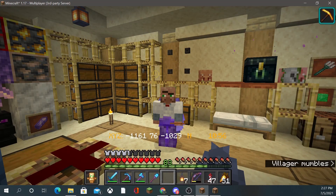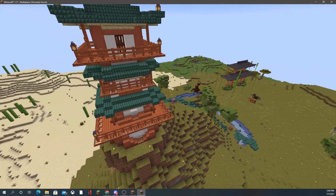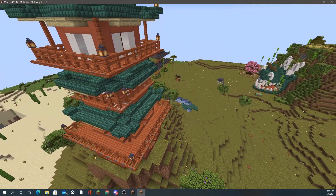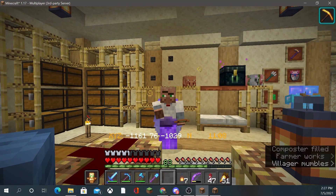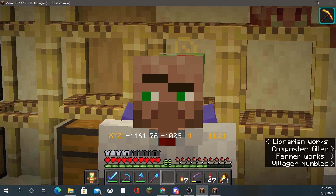They're on an Acacia biome surrounded by a bunch of desert, and they have plenty of room to terraform up a bunch of mountains — taking a plains biome and making it into a mountain area.